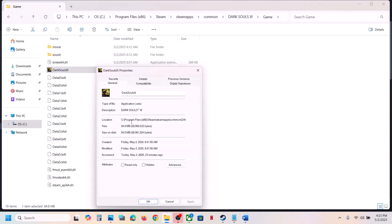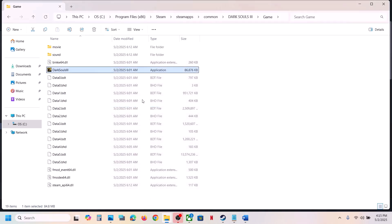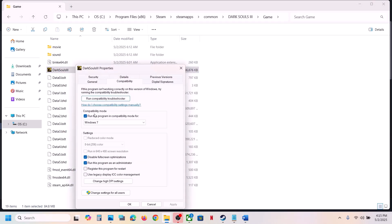If still not working, you can select reduced color mode and hit Apply, click OK, launch the game and check. If still not working, put a check on Disable Full Screen Optimization, hit Apply, click OK, and check. When you've tried all these options and it's still not working, you can uncheck these boxes, hit Apply, click OK, and follow the next step.